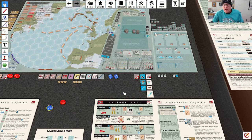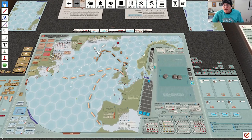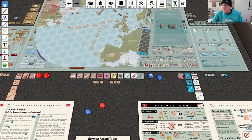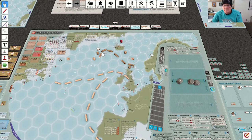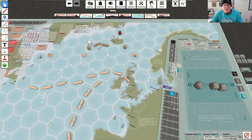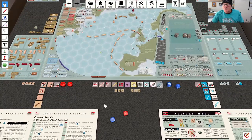Plus three on this naval search roll gives us a 10, which is a contact and station result — pretty much exactly what I was looking for. We remove those segments, the Germans get a contact marker. Then we time lapse: the Hood and Prince of Wales turn into a station, and the Victorious task force removes three segments.